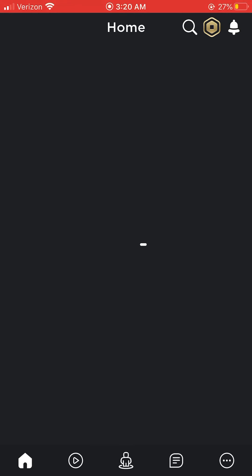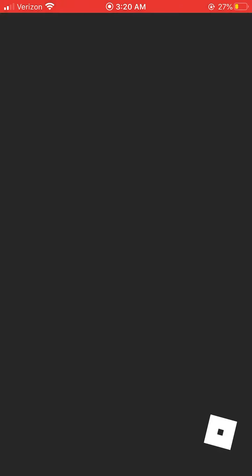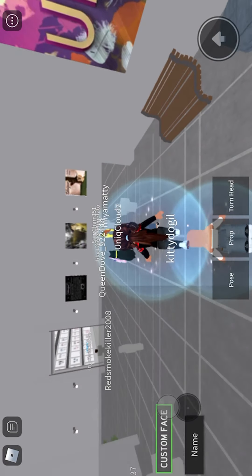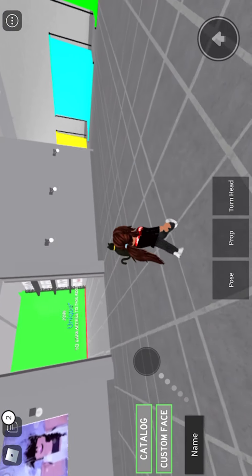First, go to Roblox. This is my most recent view — you'll probably have to search it. It is a unique game called 'Photoshoot.' Go ahead and join that game. Go into the game, go this way, and find a green screen — a.k.a. the game screen maker.